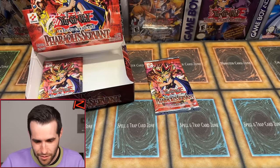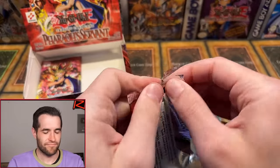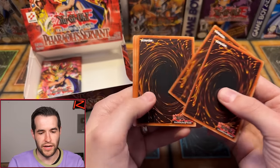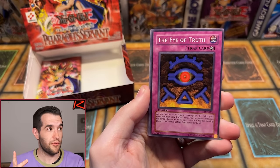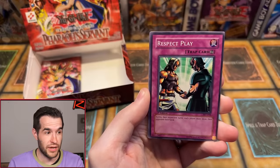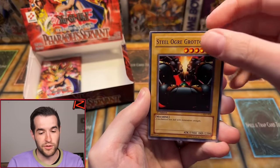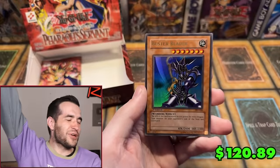How is this possible? Brady, come on, break the streak. Fourth pack for Brady — I have Truth, Armor Glass, Flame Champion, Light of Intervention, Grotto number two, Earthshaker, and a Buster Blader! There it is! Our first Ultra Rare from the box with only four packs left! Oh my goodness, I was getting nervous — I thought we might have had a resealed box or something. Thank goodness we didn't!